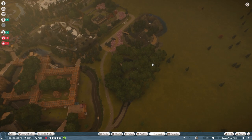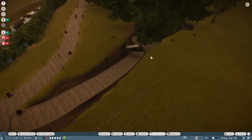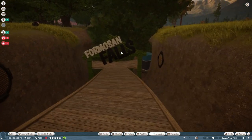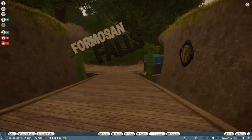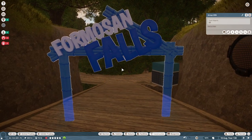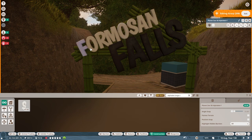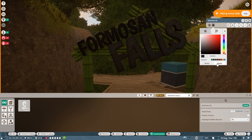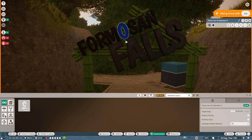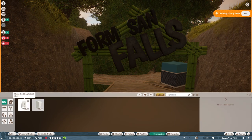Let's see what I've got to do here. Formosan Falls - I might recolor the sign. Looking at it now made me realize what I want to do with it. I'm going to put brackets in there - fun fact, parentheses and brackets are two different things. I'm going to get these over here. The reason why I'm doing that is because some of you might be able to tell already - it's a reference to something.